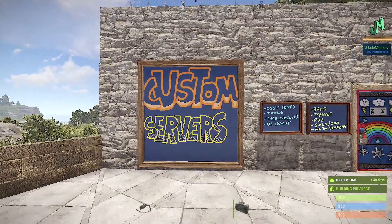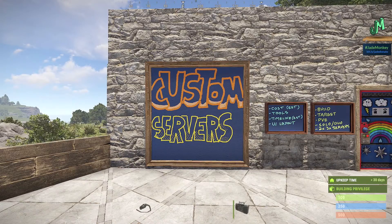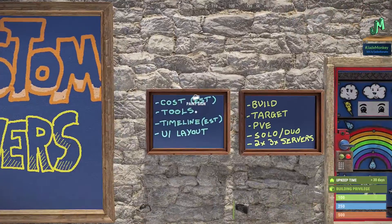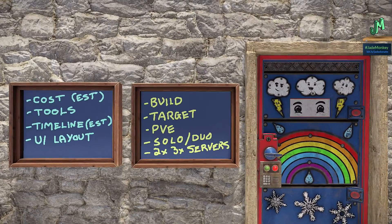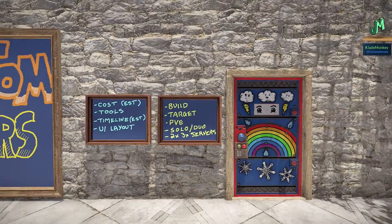Custom servers for the console version of Rust — it's happening in 2023. We're going to be going over what we do know: some estimations, a framework of what's coming, what to expect. Things like cost, which will be an estimation, tools, timeline, another estimation, and UI and layouts. We'll be able to do things like build target practice servers, PVE servers, Solo Duo Trio servers — that's a big one — and 2X and 3X servers.